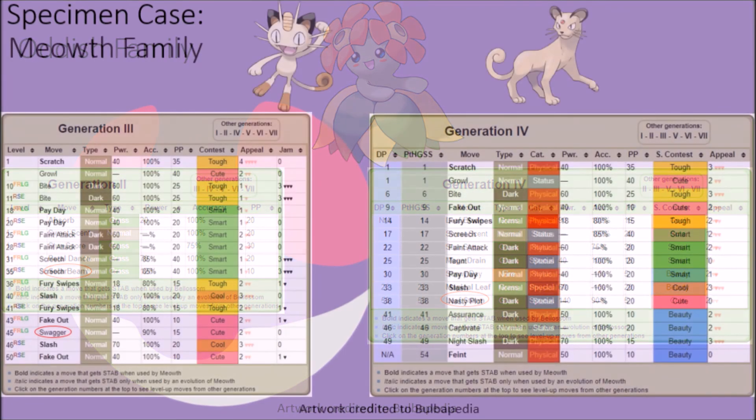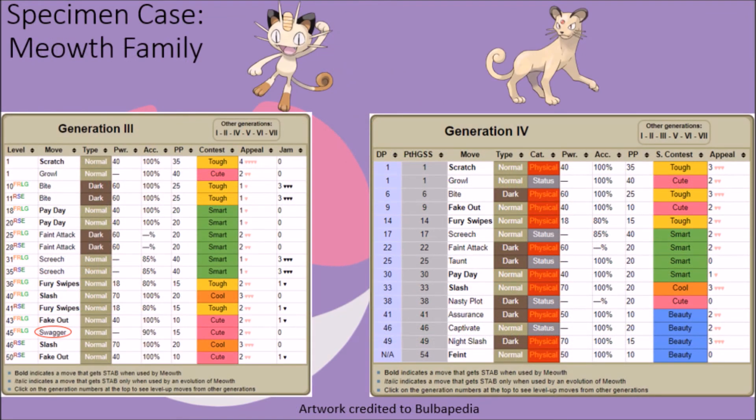Looking back at FireRed and LeafGreen, we can see some more shenanigans with the Meowth family's moveset, as they were able to learn the Swagger technique in those games and those games alone. It is likely that the developers were looking towards their fickle natures when including this move, but as a whole it doesn't quite fit their sometimes downright cruel behavior and treatment of others, so much as it would an individual that is proud and arrogant. It eventually ended up being replaced with moves like Captivate and Nasty Plot, which are more in line with the devious personalities these cats are known to possess.